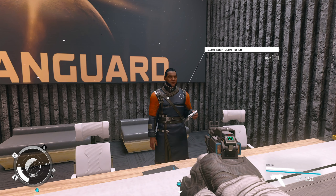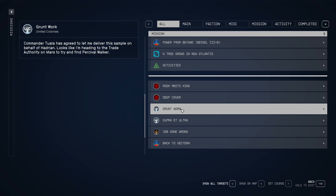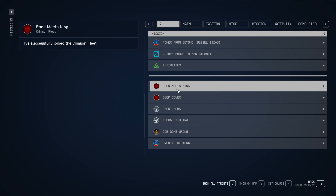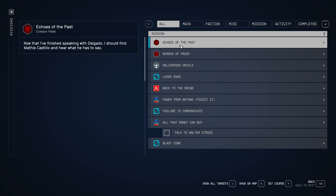Once you have finished Grunt's Work, you're going to get this quest right here called Deep Cover. Once finished Deep Cover, you're going to get Rook Meets King. These aren't very long at all. Once you have finished these questlines, you will get one more called Echoes of the Past. This questline, once finished, will give you the pistol itself. You can get this done in about an hour.